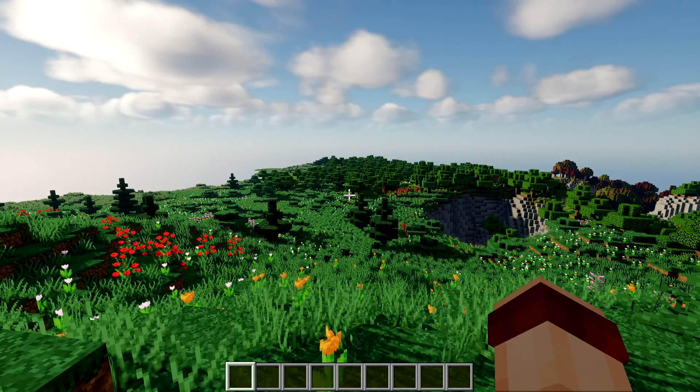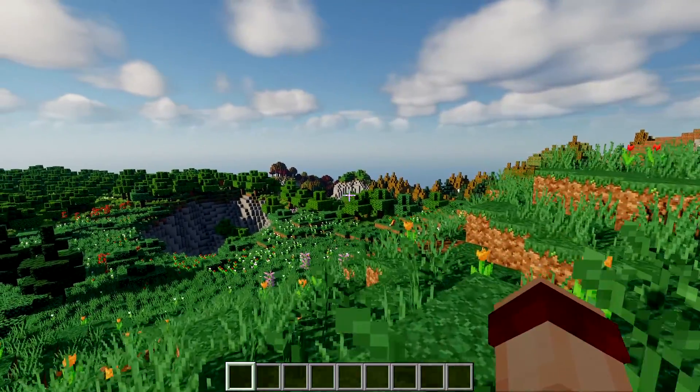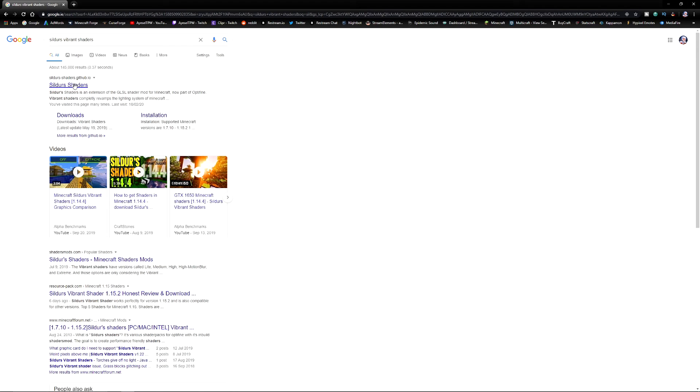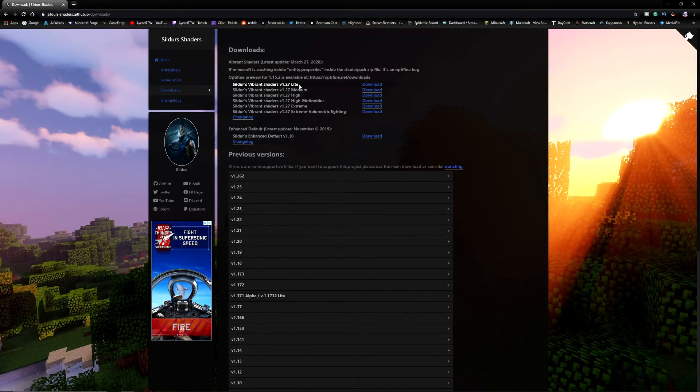I'm going to uninstall the shaders and show you how to download a shader and install it. The shaders I'm going to use are the Sildur Vibrant Shaders. I'll go to the Sildur Shaders website and click on downloads. You can get Sildur Vibrant Shaders version 1.27 in Lite, Medium, or High depending on how powerful your PC is — a good Medium or High would be good enough for most PCs.